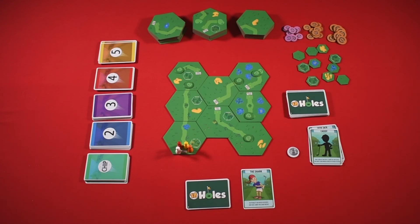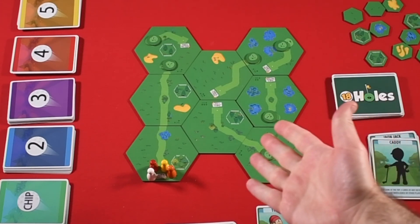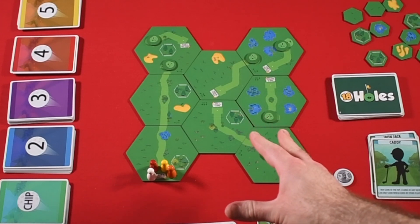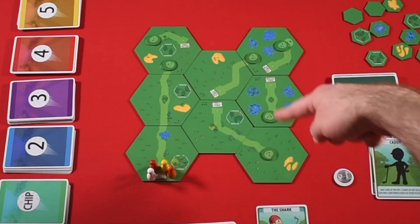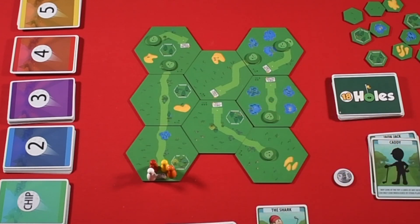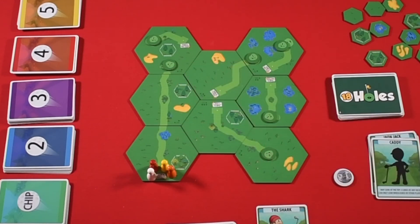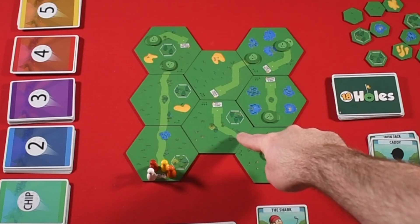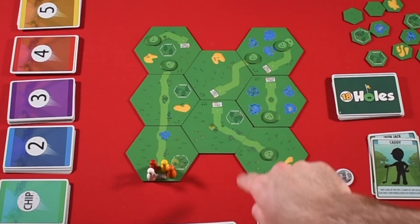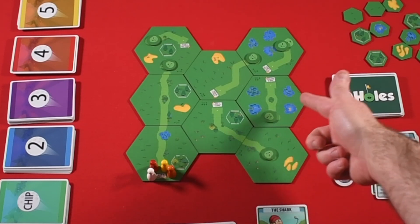Now when you play 18 Holes, you can make your course in a variety of different ways. There are some pre-made examples you can use from the rule book. This one, in fact, is the starting game suggestion. So there are only six holes on this course. Each hole starts with the tee box and then finishes up with the green. Depending on how you build the course, there'll be a certain number of fairway tiles in between. All the tiles have some kind of variation of fairway hexes and rough hexes. We've got trees that will get in the way, sand traps, and water hazards.